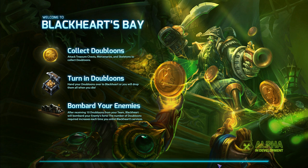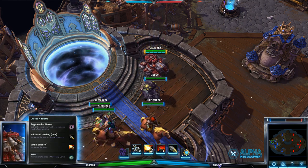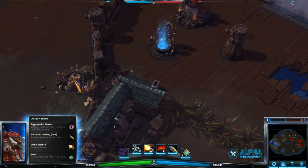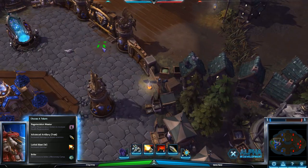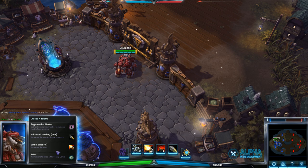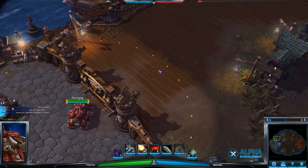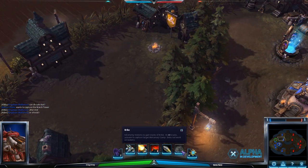I'm going to show how she can play out on the Blackheart's Bay map, which is a little different because she doesn't need to push the base nearly as much. There's a giant pirate ship in the middle which will shoot your opponent repeatedly and viciously if you give him enough coins. The downside is he will also shoot you if they give him enough coins — he's kind of a mercenary. I might actually go with Bribe on this map because the mercenaries can do a lot of damage very quickly, and Bribe allows you to get a mercenary camp instantly once you have 40 kills.